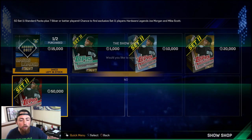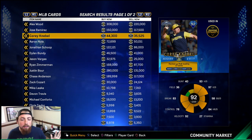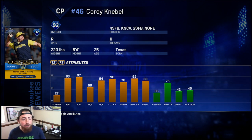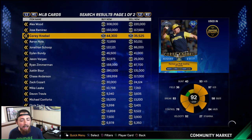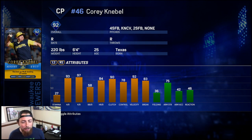Let me show you all the new players real quick. The first one — I know I'm going to say his last name wrong — is Corey Knebel. He's a 92 overall, and this is one of the best ones you can get. He's going for like 44,000, so not too bad. He's a closing pitcher for the Brewers. He's got a 4-seam fastball, knuckle curve, and a 2-seam. He throws pretty hard. This card seems like it's going to throw just like Kimbrel, so he's one of the best ones you can get.